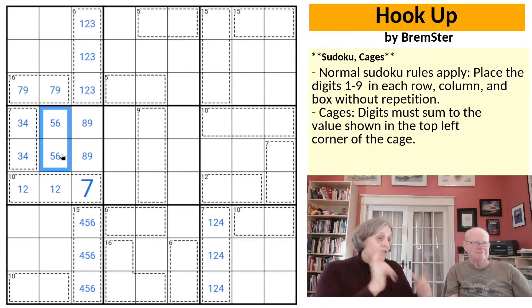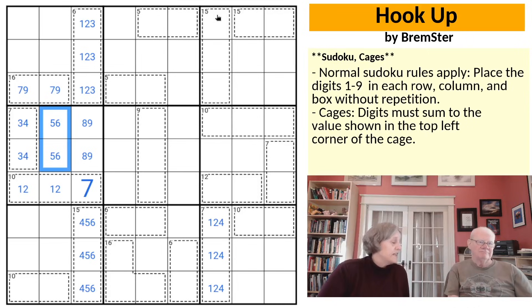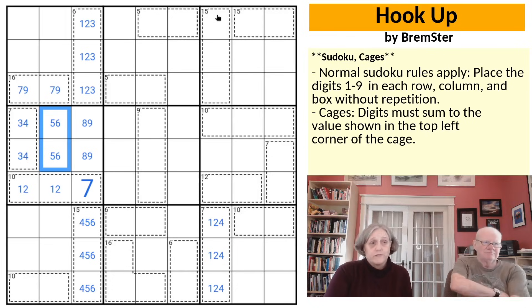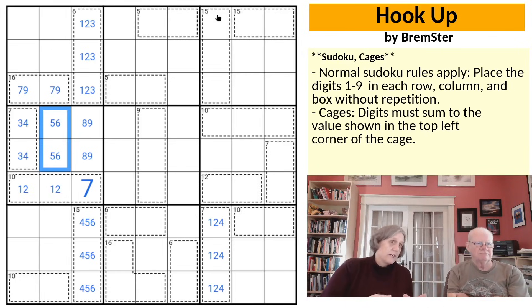The 15 cage at the top of column 7, up in box 3: one of the tricks we've learned from Bremster is that a 15 cage in 3 cells is either one low, one middle, and one high digit, or it's three middle digits. If you had two lows the largest they could be would be 2 plus 3 — you'd need a 10 to complete it. And if you had two highs, the smallest they could be would be 7 and 8, which is already 15. So you can have at most one high in a 3-cell 15 cage.